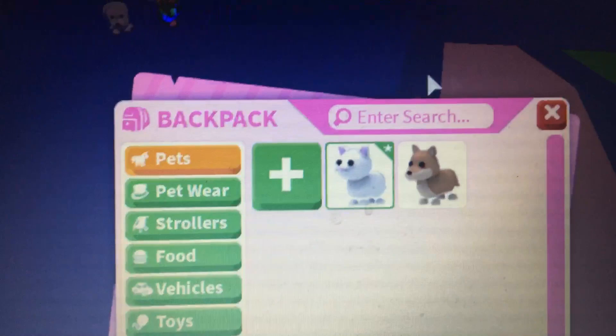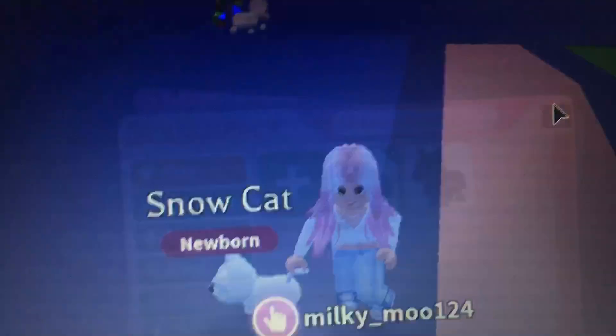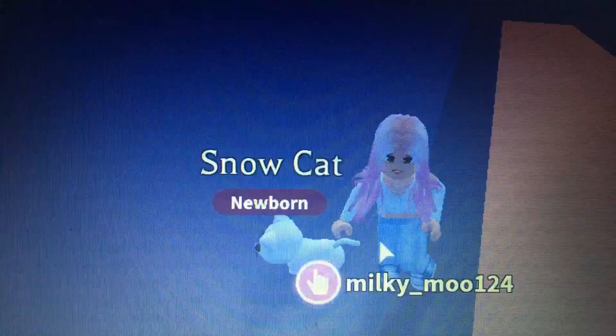Which one should I get out? I'm gonna get out the snowcat because it's my favorite. Oh, he's so cute! Let's go through the exit and into the area.